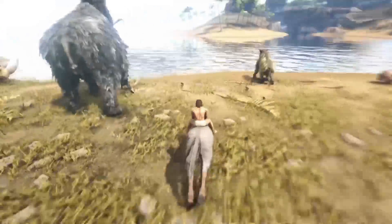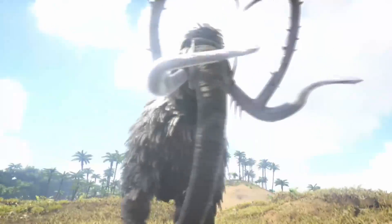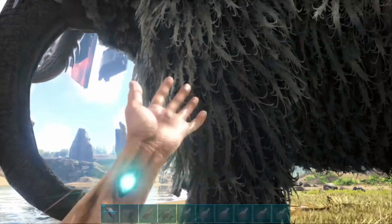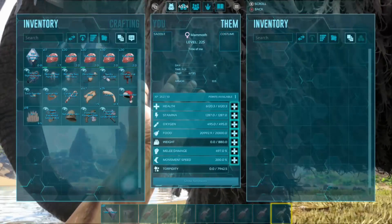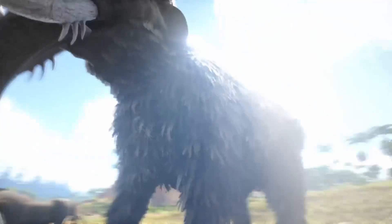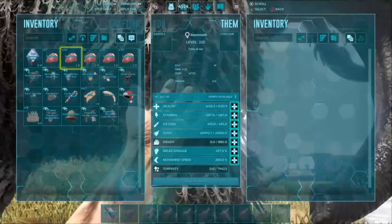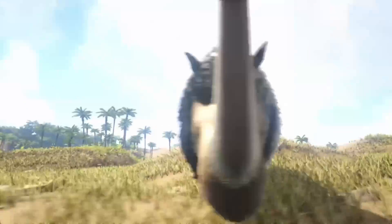Coming in at number 2 is the Mammoth. The Mammoth quarters the weight of wood, making it a very effective wood gatherer. It can also gather berries and is relatively easy to tame. Very effective at what it does — good weight, good stamina, good health, and the base damage is more than a Rex, so that's very good.